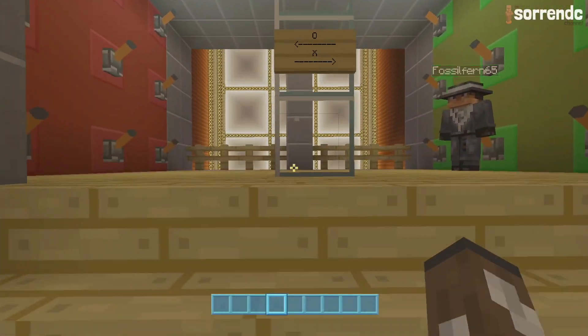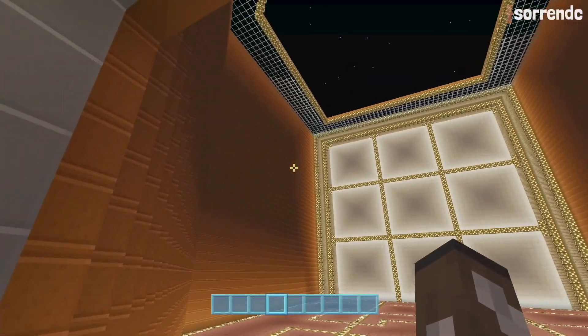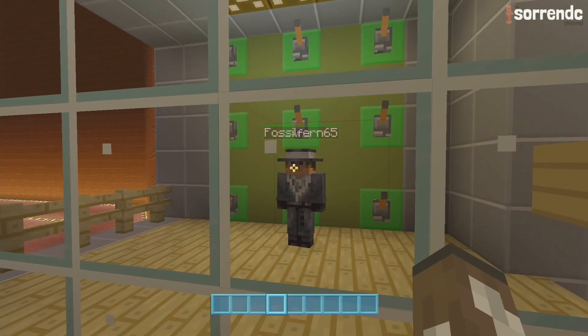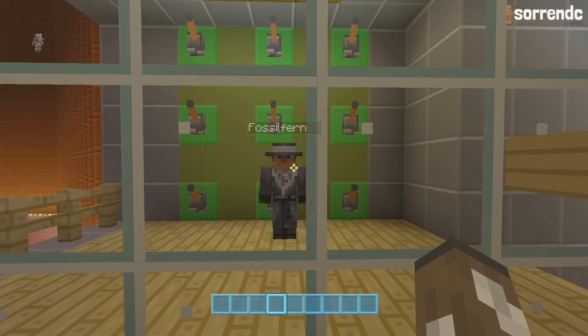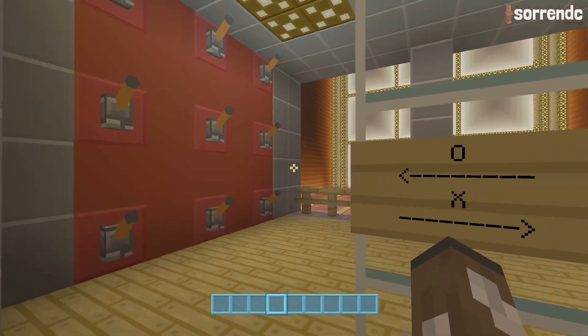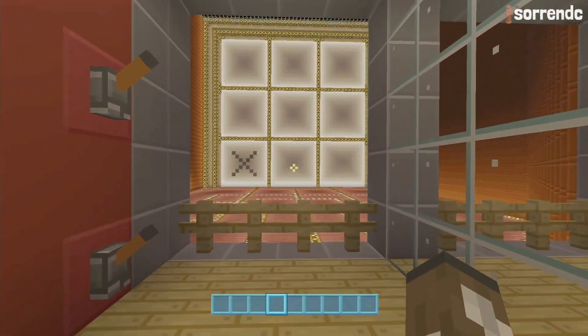We're coming up here — this is what the map looks like. It's absolutely huge. This took me quite a while to make, and we are joined by Fossil over there. We've got the O's on this side, the X's on this side. We all know how this game goes, so let's just start.